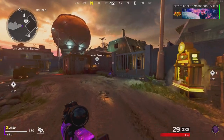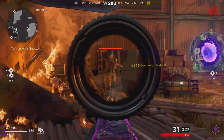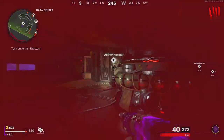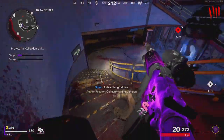Now I want to quickly go over the specific camos. I'll be going over every single one, but I'll be briefing over the easier ones since they are practically simple to get. For Grunge, this one just requires you to get 2,500 kills — on Firebase Z this won't be that difficult. Just use the weapon and there's not much more to say.